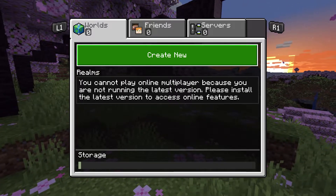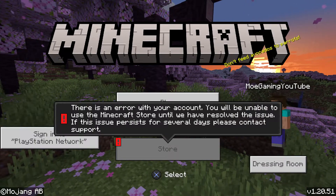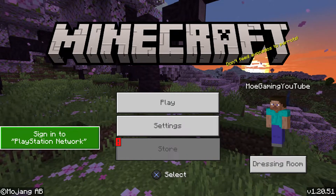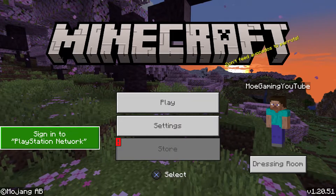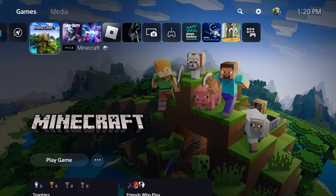You can still play an offline game, but you won't be able to play online games. There are one of two reasons this is happening. First, you're not signed into the PlayStation Network — as you can see over here, it says please sign in, but it's not letting you. You can go back into your main console section and sign in there.